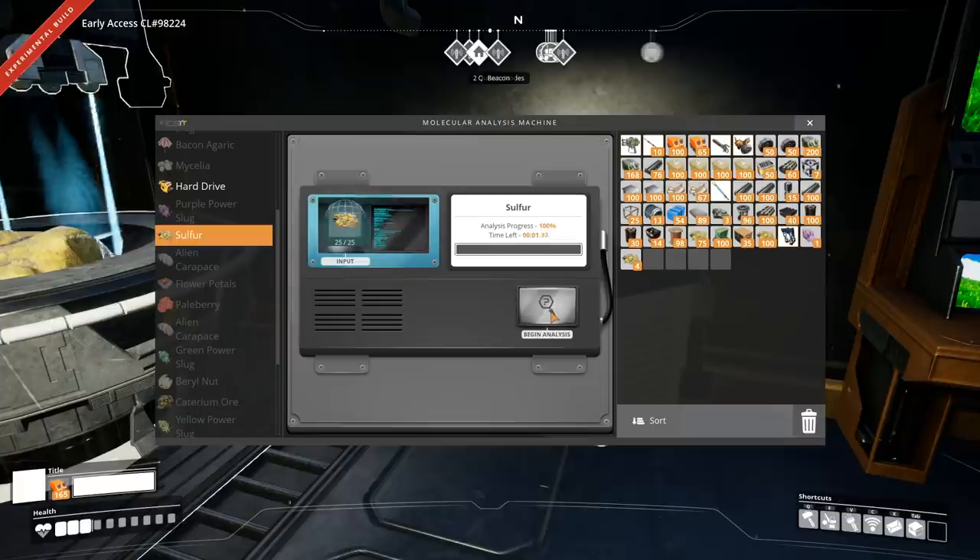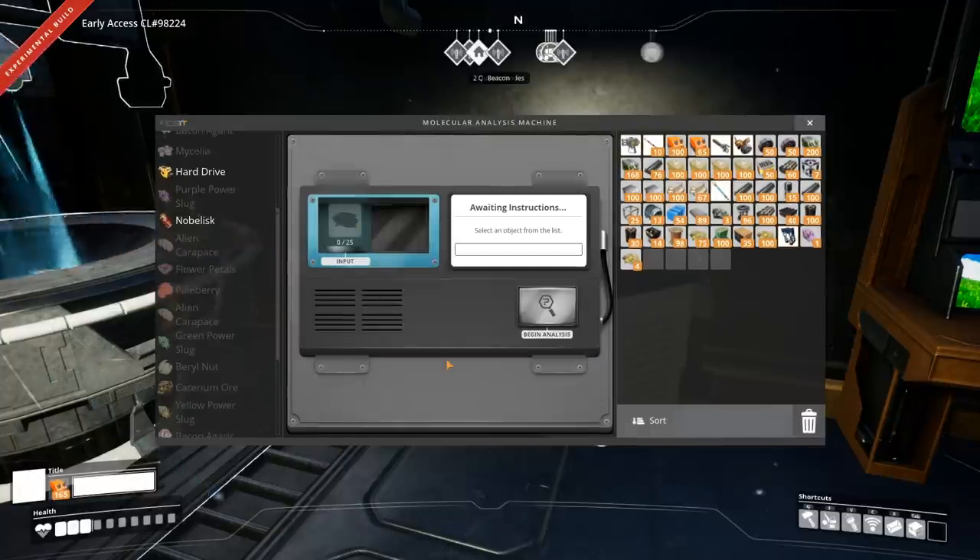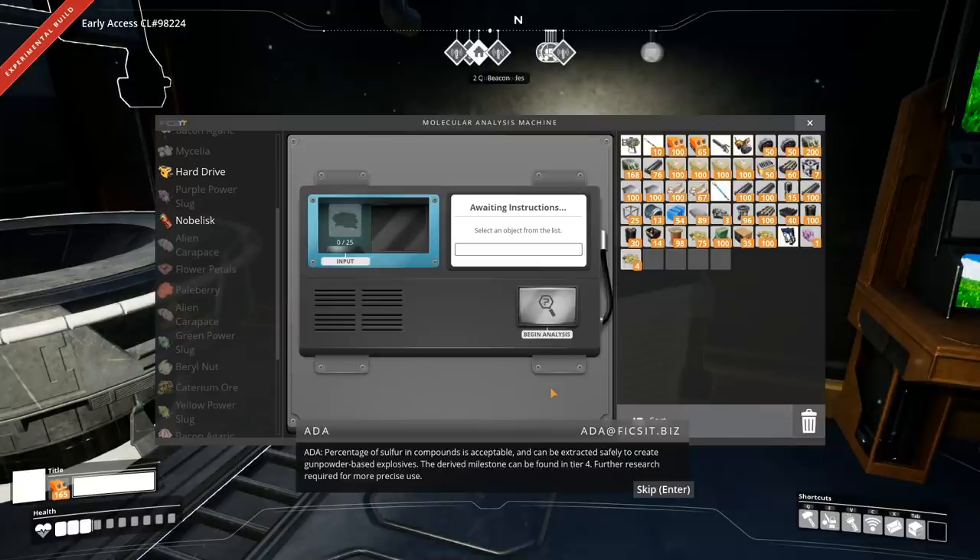Once your analysis completes you can get this little confirm message. The derived milestone can be found in tier 4. Further research required for more precise use.